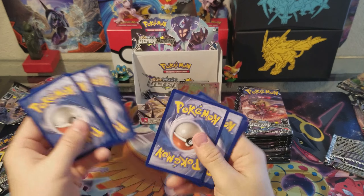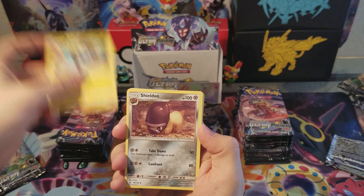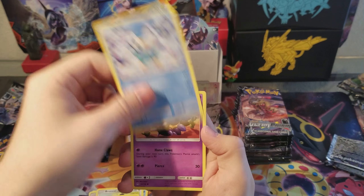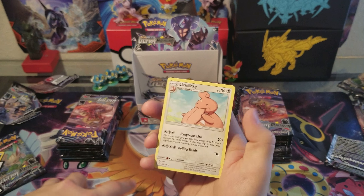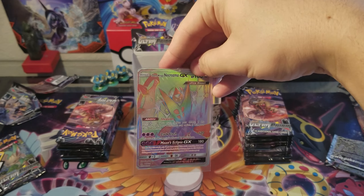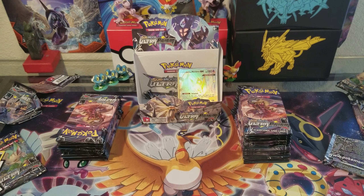Upside down code card once again — gotta make it difficult for you guys. No water energy. If it's too easy then the snipers get it. Please, one code card per person — don't be that jerk. Don't be the first person to watch this and take all the code cards for yourself. All right guys, we did not get another hit, but hey — we got a Dawn Wing Necrozma GX secret rare. That's a pretty good start. Thank you guys for watching, don't forget to like, comment and subscribe, and I'll see you next time!